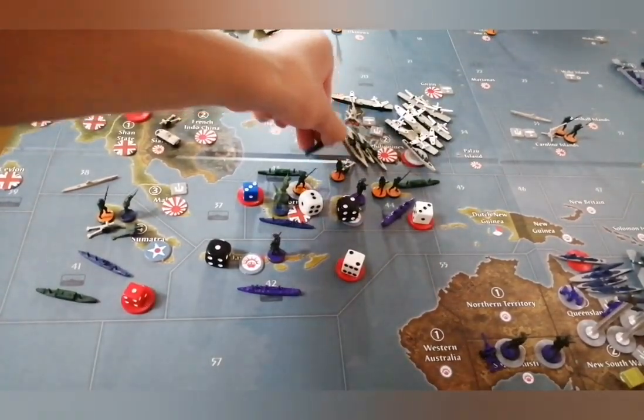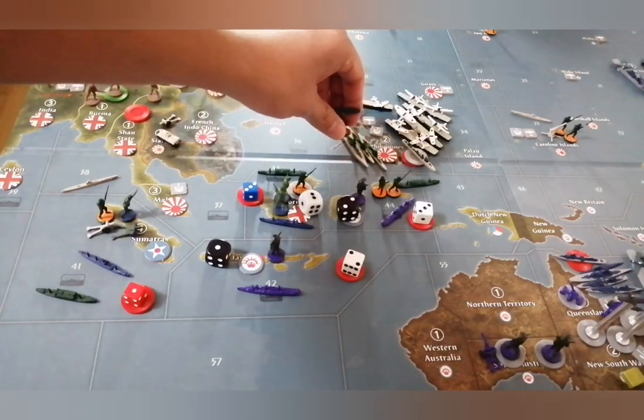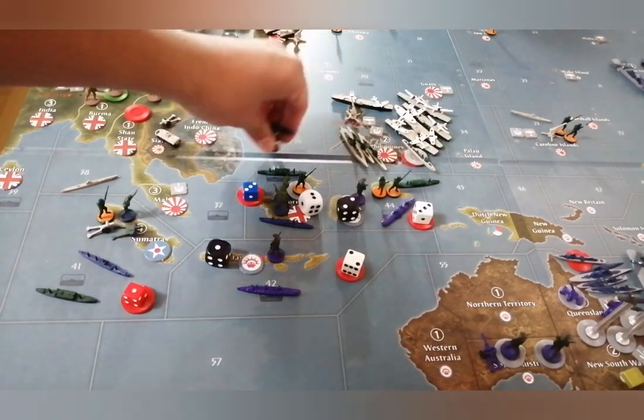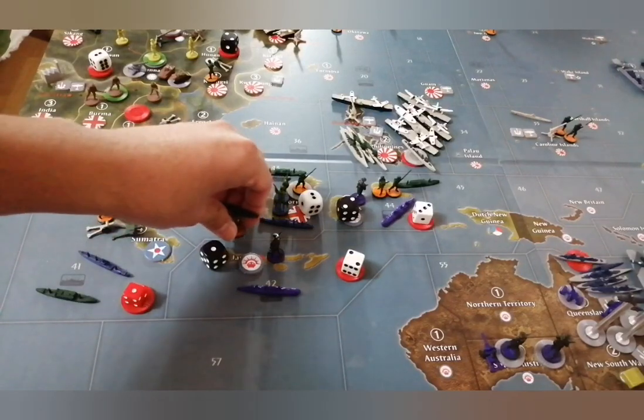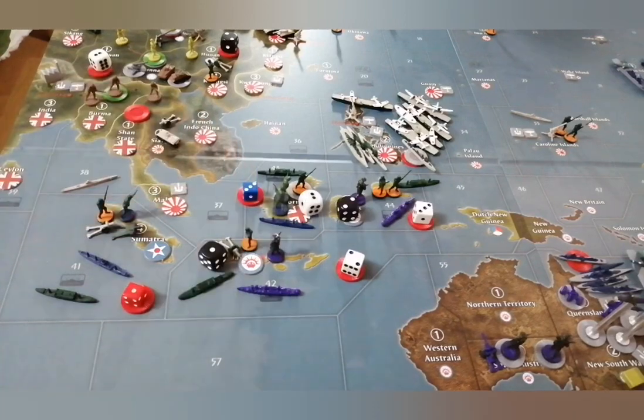The other transport in sea zone 35 is going to pick up the remaining infantry and artillery in the Philippines and move 1, 2, and 3 into Java to make another amphibious assault in sea zone 42.